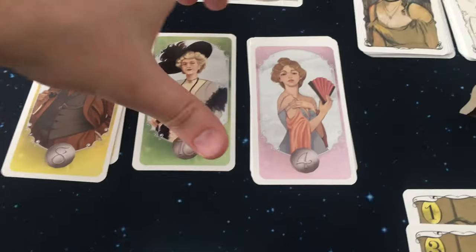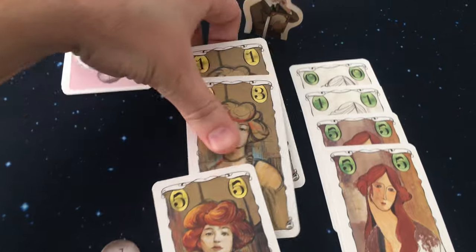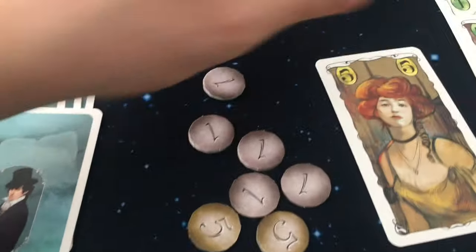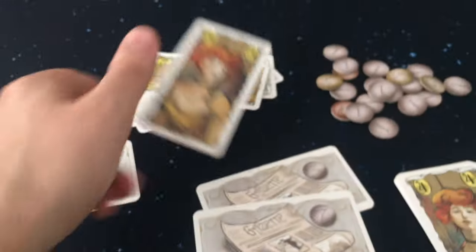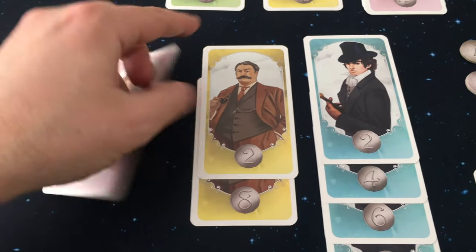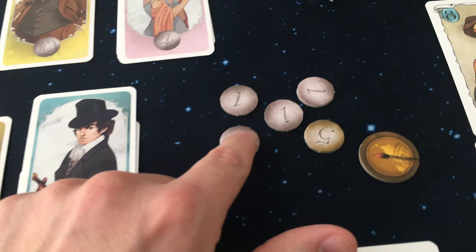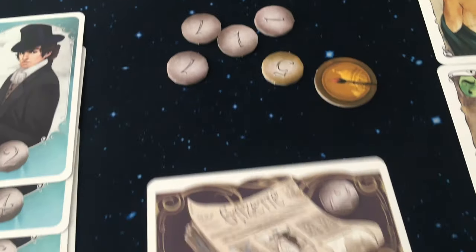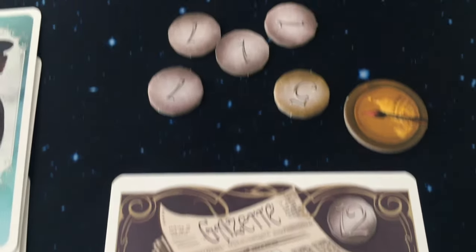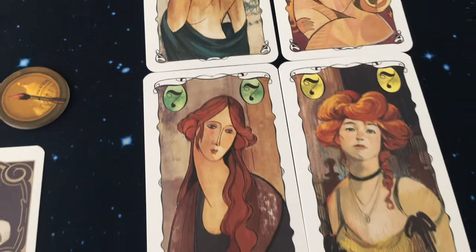The game ends when two of the four collector piles are empty, or when a player collects at least 15 francs not counting collectors or contracts. The round is then finished, letting every player have the same number of turns. Your score is calculated by taking the value of your collector cards, the francs earned at the market, and the value on any contract card you earned. The player with the highest score becomes a renowned painter making masterpieces.